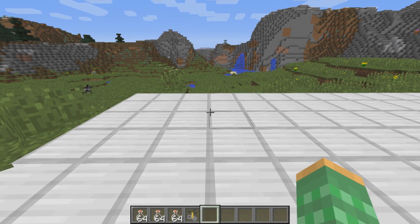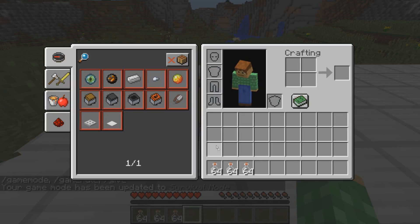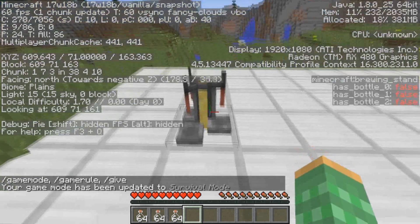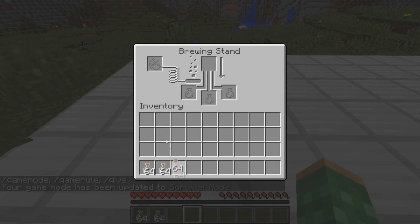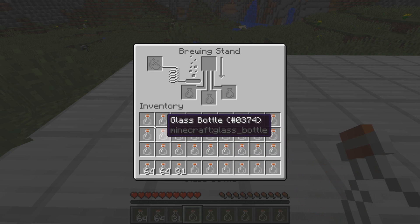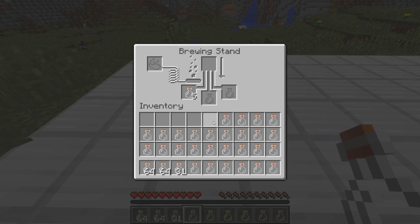Now, you can actually do this in survival. The way that you would do this is you can have a brewing stand as well as some empty bottles. This can be done in the snapshots as I show here. What you want to do is to place all these glass bottles into the brewing stand, putting them in a single file, and then clicking them in one by one.